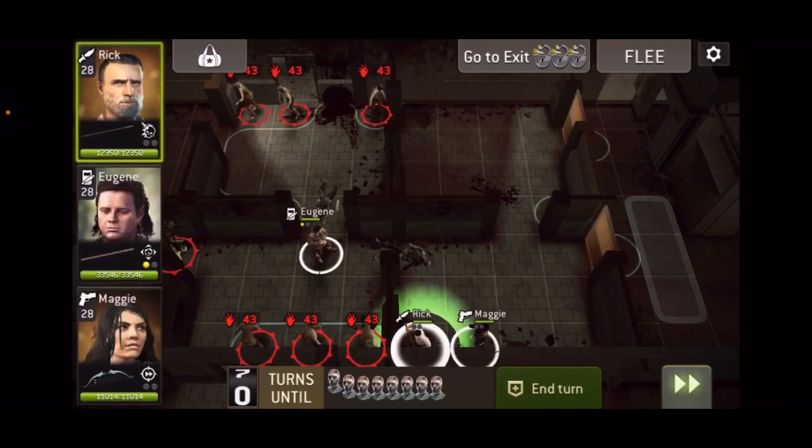Everyone hates this map mainly because it's so random. You sometimes do have to just retry until you get a decent spawn, but it can be okay. You can sometimes dodge the spikes, and again, if you've got Ezekiel pushing them back and interrupting them, it might not be so bad this time.